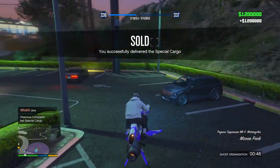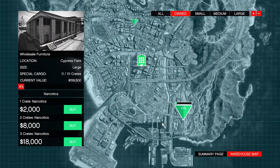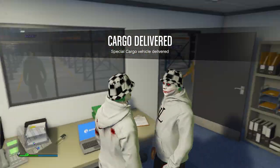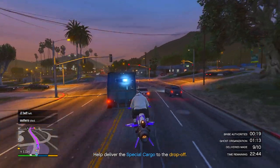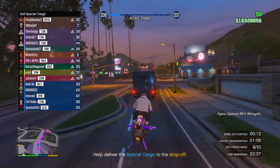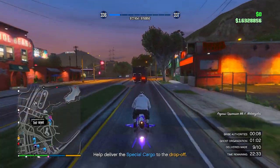Once you've sold your special cargo, you have two options: source more cargo again, or sell cargo from a different warehouse. I'd recommend selling all your cargo at once since it makes things easier and you get more money. If you need people to sell with, join my Discord — there are over 2,000 members. And that's the money method to make up to 22 million dollars in GTA 5 Online using special cargo.